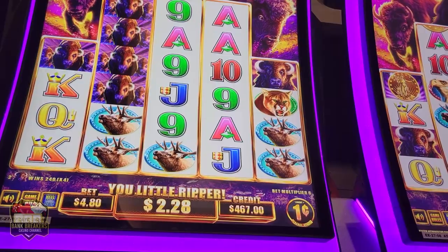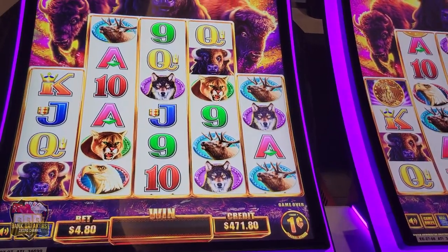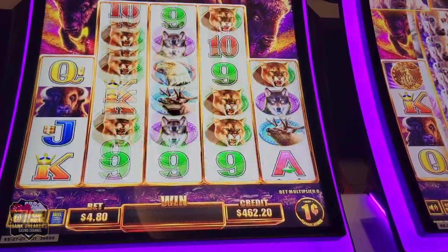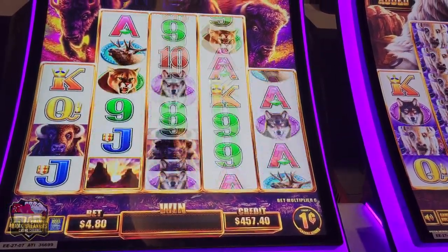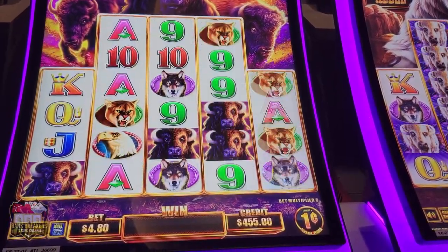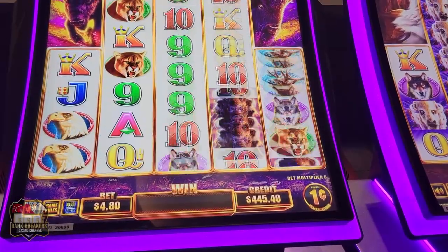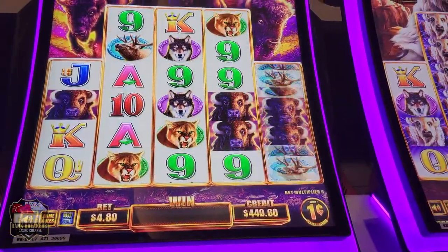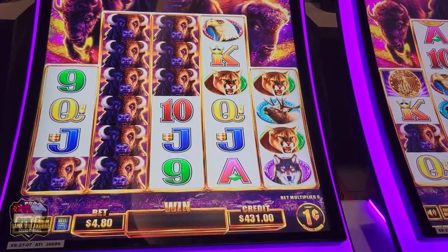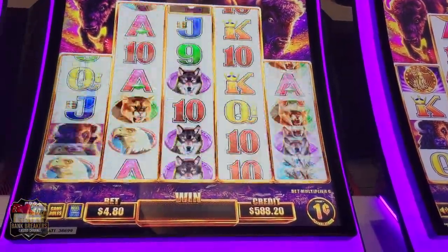We are betting $4.80 at a time. We just won $9.60, so that's good. This is my first time doing a slot video. I think when it makes that noise it means I need a coin, and some buffaloes — apparently buffaloes are good too. Oh, $162 on that one! Nice, we're up to $593.